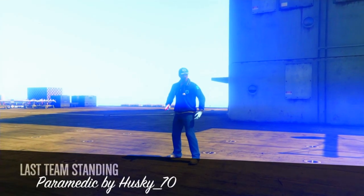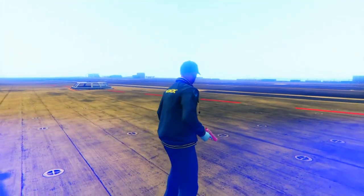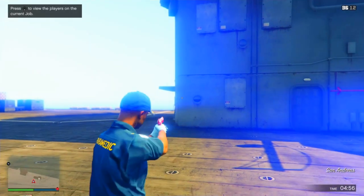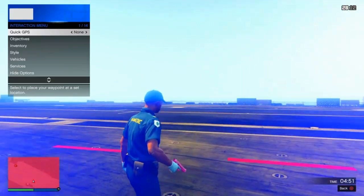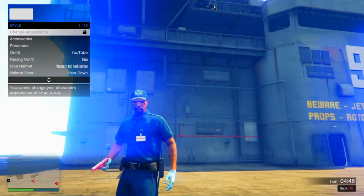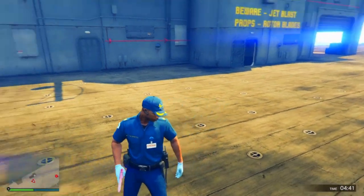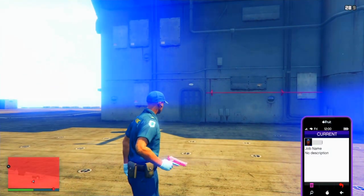Once you've spawned in as the second person, you'll get a different outfit. This second outfit is really nice — I like the color, the belt, and the identification tag. It's better than the first one in my opinion. All you need to do is go to Interaction Menu → Style → Accessories, and put one tick to the left. Don't equip a rebreather as it will remove the hat — equip an earpiece instead. Then go ahead and leave the mission.